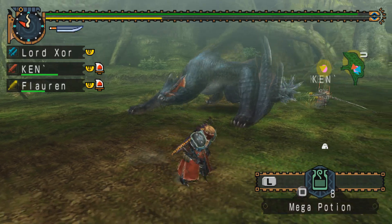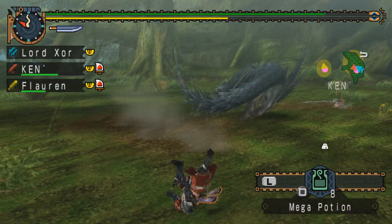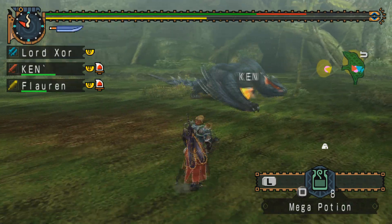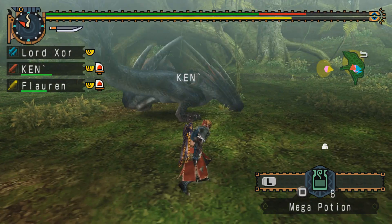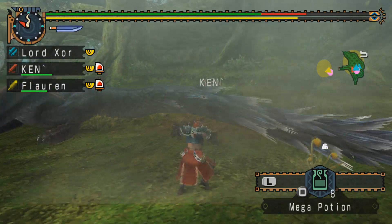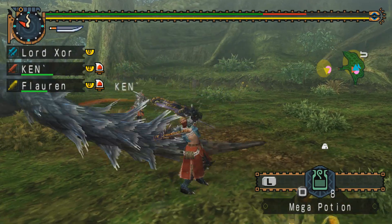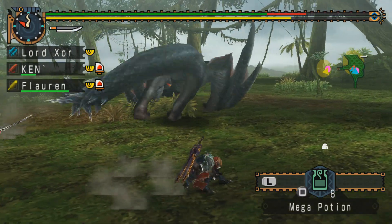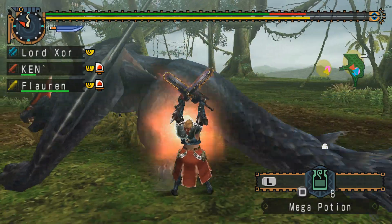I might try to cut that tail, but it might not be worth it. I would have rolled through that had my analog stick registered the fact that I was trying to move, but it did not, so that was really helpful. That's me trying to reposition and my character deciding he doesn't want to move, so I'll try not to talk about it, but if you do see my character move rather strangely, that's why.